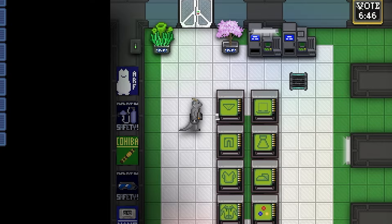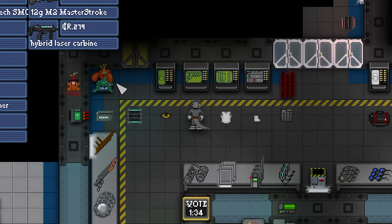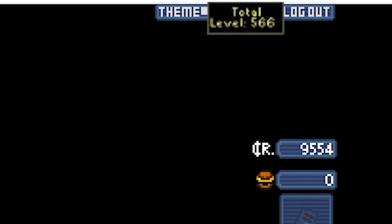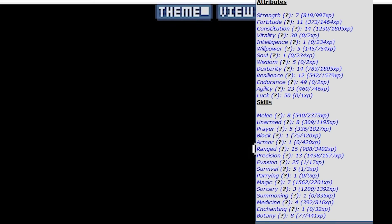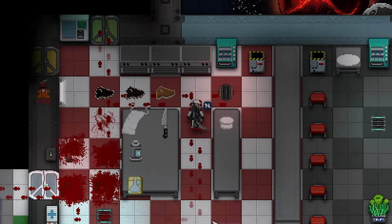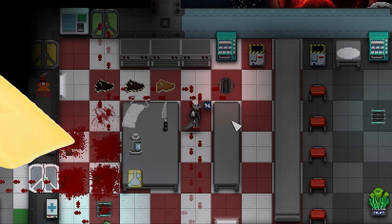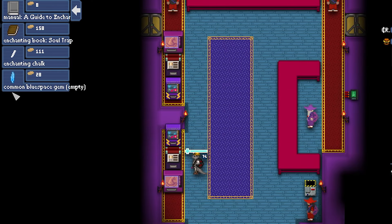After being clothed with Femboy Programmer Socks, you head over to the armory to get geared up. The guns are pretty good. There's an entire XP system. Around the station, you can scour and grab miscellaneous gear. There's even fully fledged cooking and botany too. There's an in-depth cheese system, as well as a magic and enchanting system.